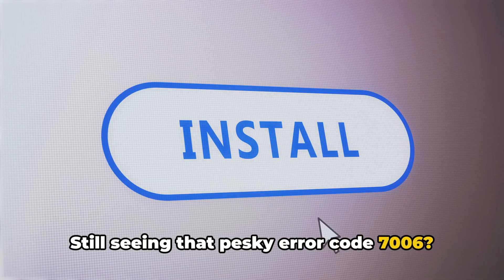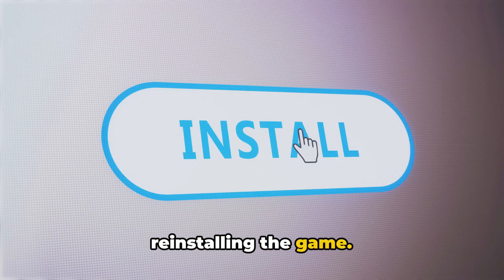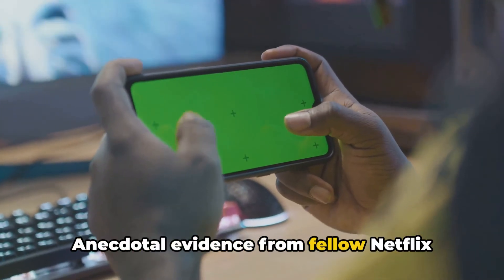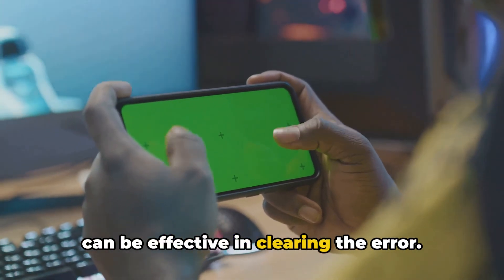Still seeing that pesky error code 7006? Then it's time for the third fix: reinstalling the game. Uninstall the game from your device, then reinstall it. Anecdotal evidence from fellow Netflix gamers on Reddit suggests that this method can be effective in clearing the error.